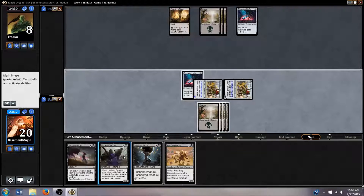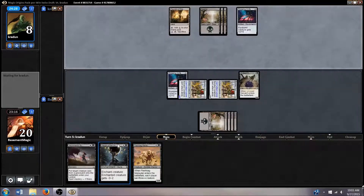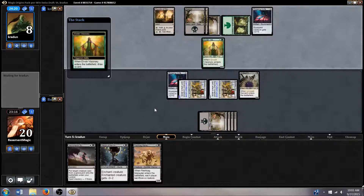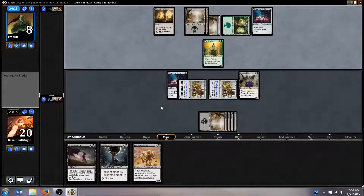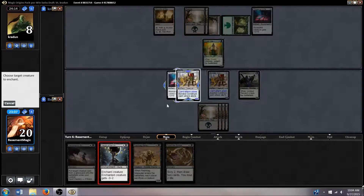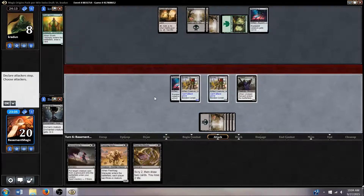Let's get our servant out there. We still have two removal spells, so if he plays just one big creature we're gonna get in for nine damage next turn. No, okay. Oh wow — I think let's just go ahead and kill his Visionary and hopefully call it a day.